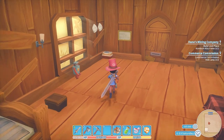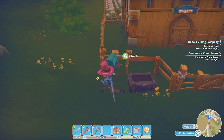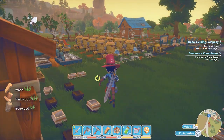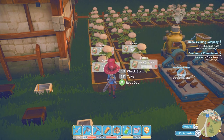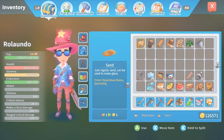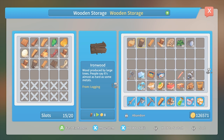Hello everyone, welcome back to another episode. You know the drill, we check the mail first and we don't have any. Let me check how my cotton is doing. Looks like the left bumper should be done today. I need to make some desk lamps — let me put this stuff away.